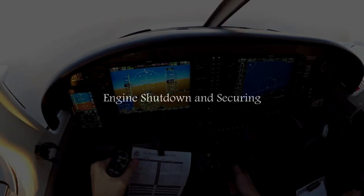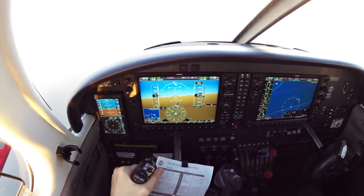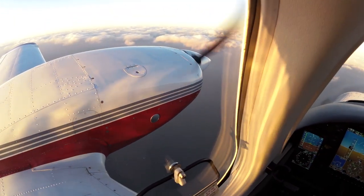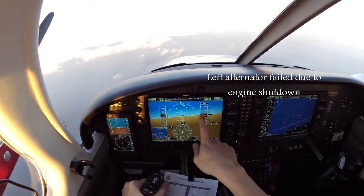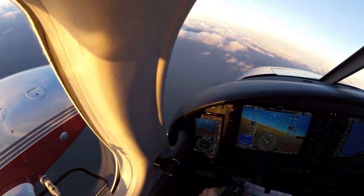Engine securing procedure, feathering the left engine. Feathering the left engine. Prop control — left. Confirm feather, up. You might want to flush that while you feather. Up. You can go to the unfeathering checklist.